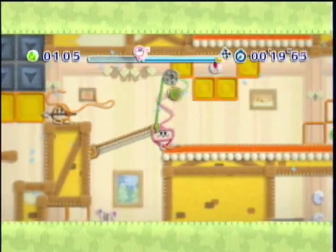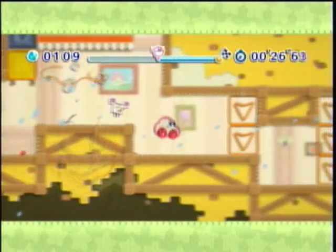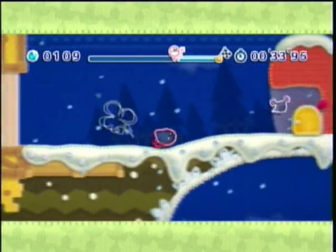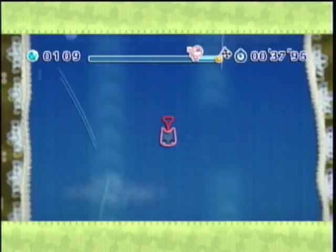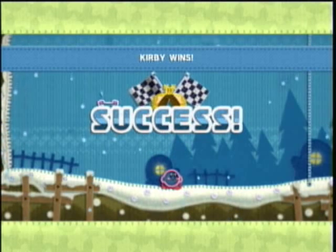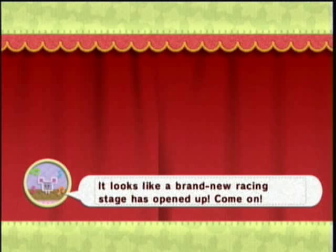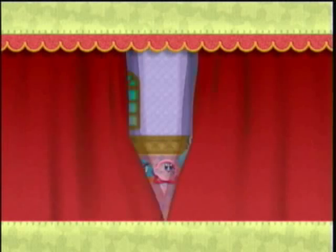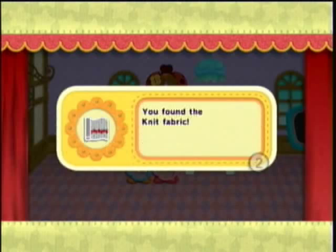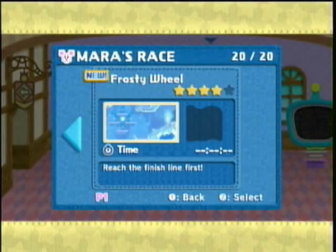This can actually be kind of challenging if you're not fast enough. Thankfully, there's a part right here where you can actually easily win — just do that. Mera kind of forgets that you have that ability, so it makes that section really, really easy. I think there's actually another level where you can do the same kind of thing and just easily get ahead of her. We get the Knit Fabric. That looks kind of cool.